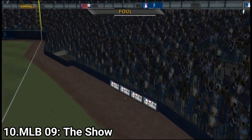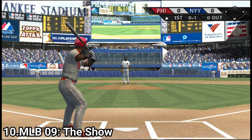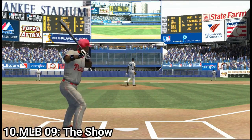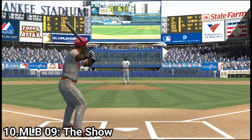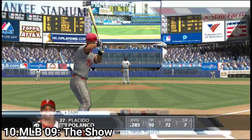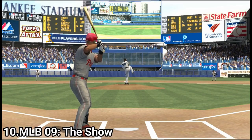Major League Baseball 2009 The Show takes away stuff — because why not? If they improved in the previous game, they need to ruin the next one. They took out the King of the Diamond minigame. So instead of fixing bugs and glitches that are still present in this game and are plenty, they took something out and left the glitchy buggy mess untouched. They also added a ghost pitch feature that does exactly what the name says. But they should have focused on fixing stuff rather than taking out stuff.